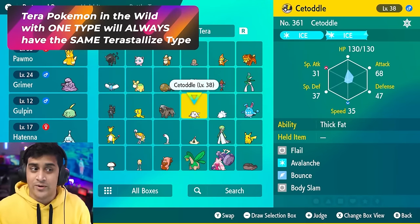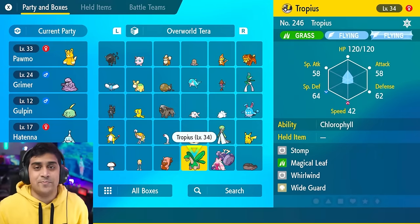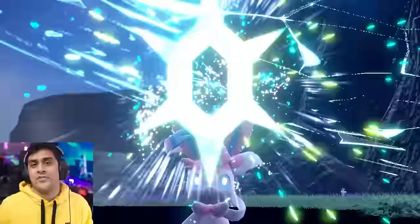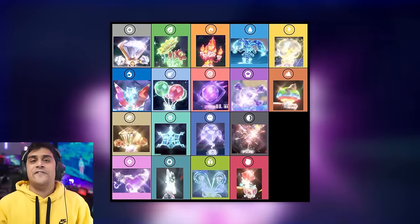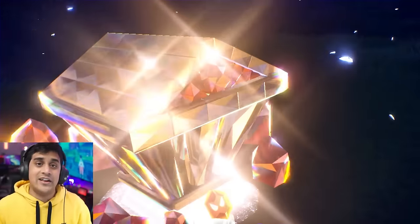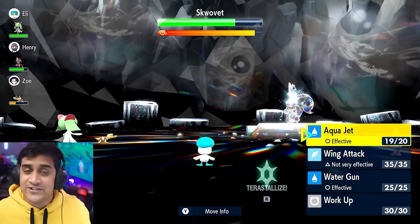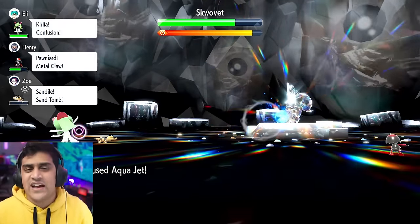The Tera Pokemon you catch in the overworld always have the same Tera type — for example, a caught Pikachu will always have an Electric Tera type. However, glowing overworld Tera Pokemon walking around will have different Tera types, shown above their head when you interact with them. Dual-type Pokemon could have either type as their Tera type. You can also find varied Tera types in Raid Dens, which rotate across the map.